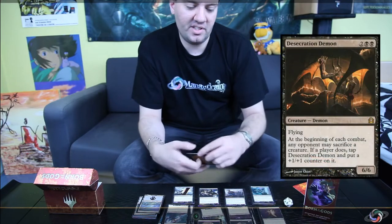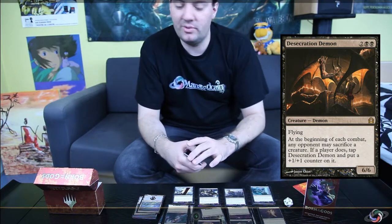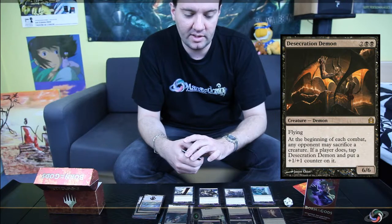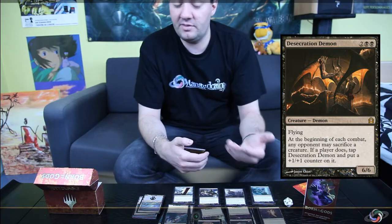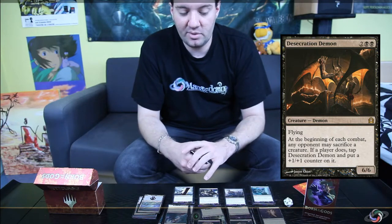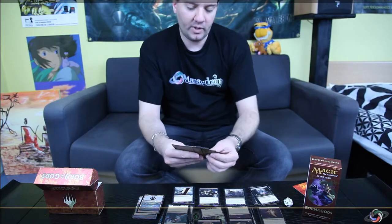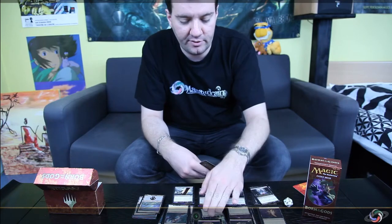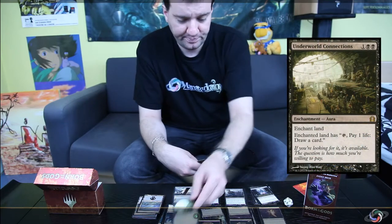You also have the Desecration Demon, probably one of the best creatures in the format if not the best. Between Desecration Demon, Blood Baron of Vizkopa, and Stormbreath Dragon, these are really powerful creatures you don't want to fight against. Desecration Demon is supposed to have a drawback, but the drawback is actually an advantage too — it's a 6/6 for four mana with flying. If you want to play mono-black today, you need four copies of Desecration Demon, four Pack Rats, four Nightveil Spectres, and four Underworld Connections.